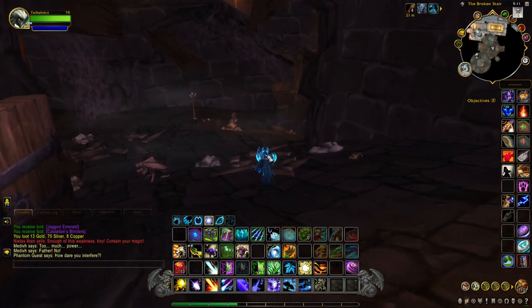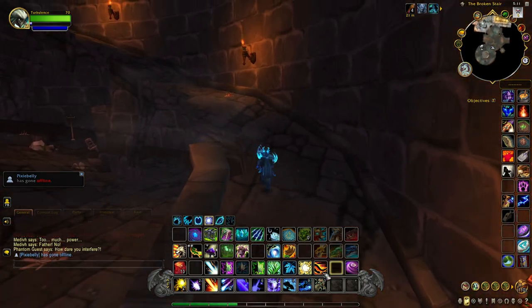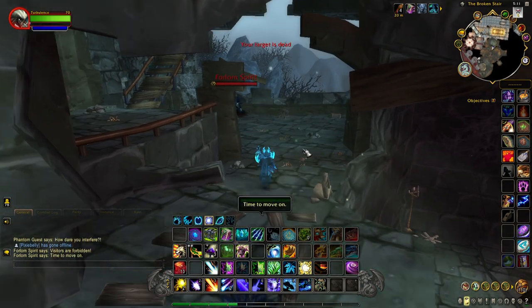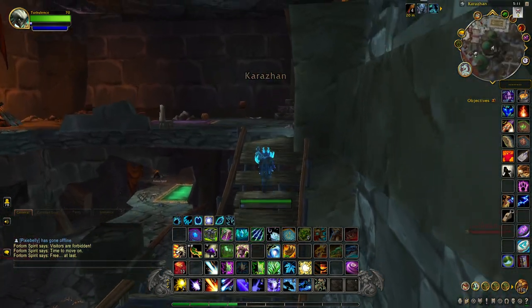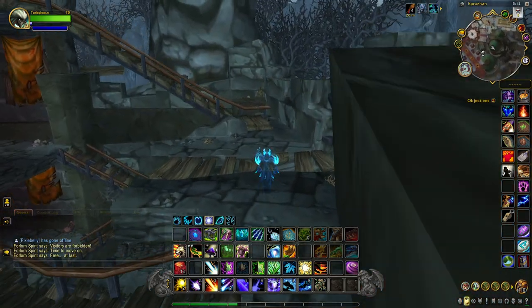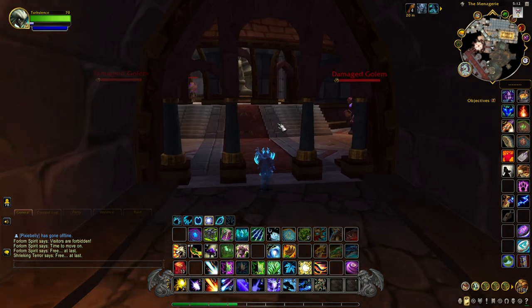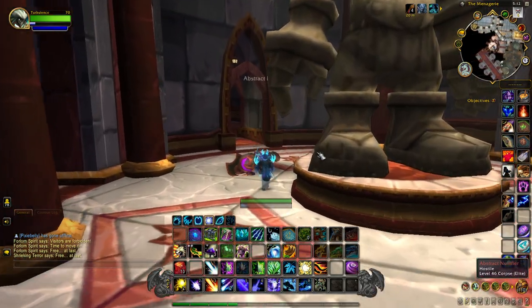When you get to this part, hang a left and you'll notice some stairs going up a ramp. Follow this ramp all the way up to the Curator boss. Come through that door and there are more stairs — go all the way up. You'll come to a room with abstract mobs, which is how you know you're doing it right — this is the Curator's room.